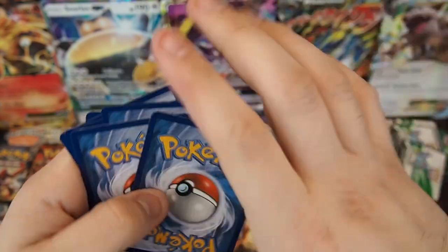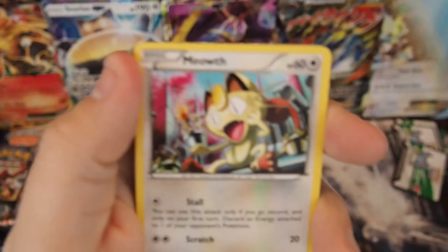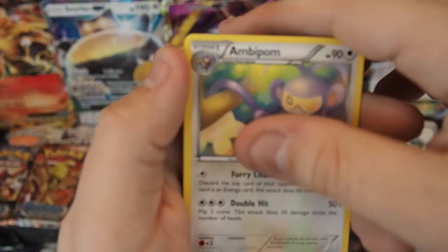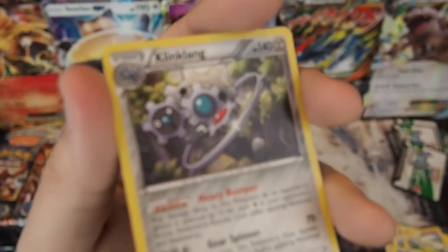Pack seven: Clonchler, Meowth, Hoppip, Nosepass, Nidoran, Pokemon Ranger — the full art looks so much better — Aipom, Nidorino, Oshawott, and a Klinklang Holo. Another two points. If my camera would ever focus, that would be great.